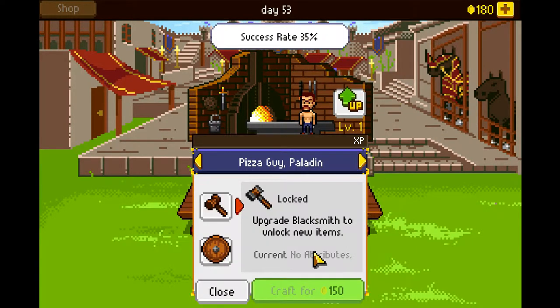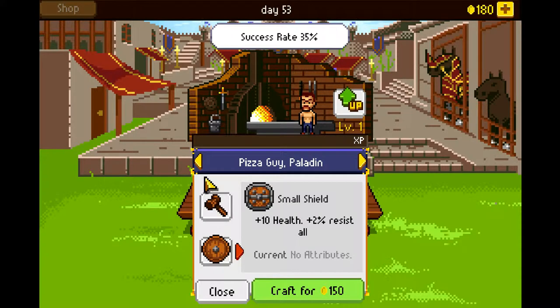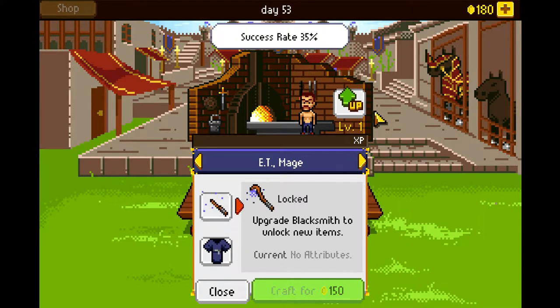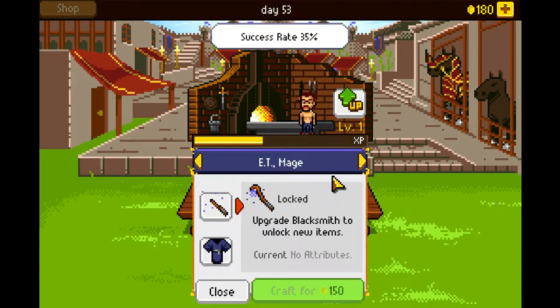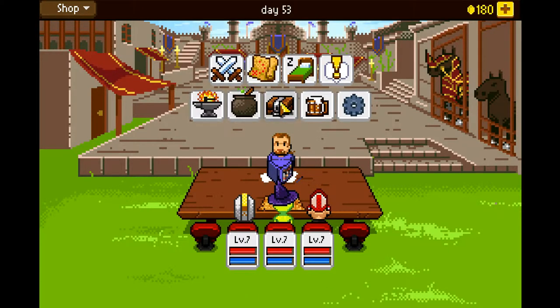Blacksmith, what does this do? That's pretty cool! Why can't I make these? Upgrade blacksmith — oh, I see. That's really cool! Wonder how this works. How do I level him up? You have two grindstones — oh, that's what the grindstones are for. Okay, that makes sense. I've never seen a system like that before.